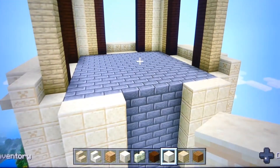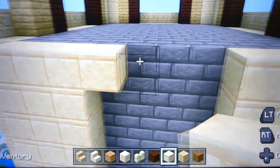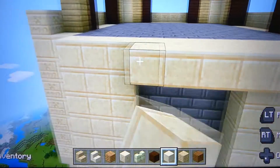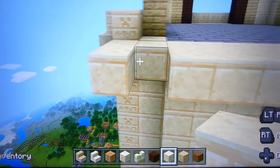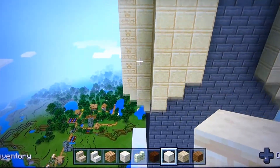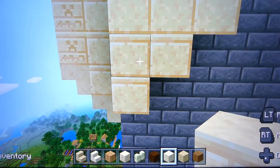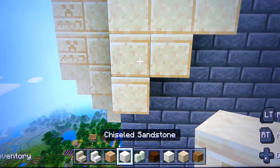Now we're going to put some blocks across the front here, come out all the way out here across the whole front on this. See how it's up one block here and down one block here - so we're gonna double it up. I'm going to use the chiseled ones.